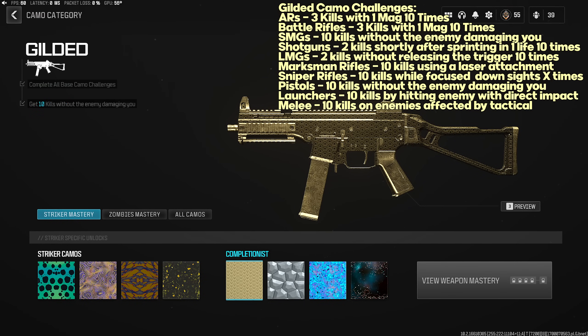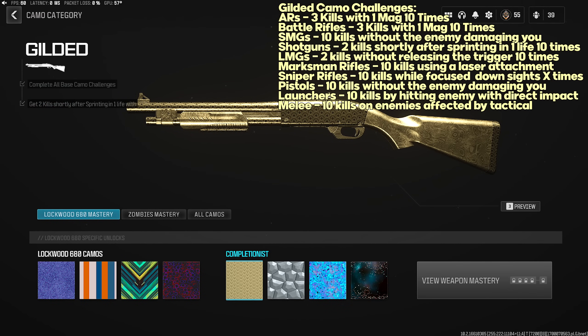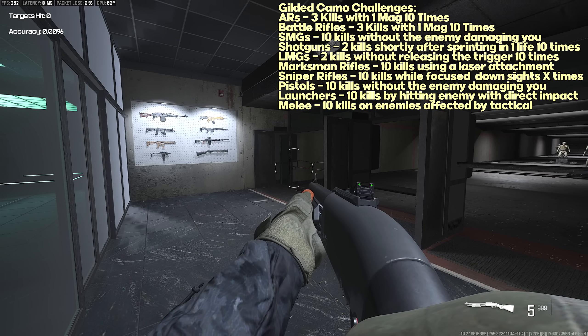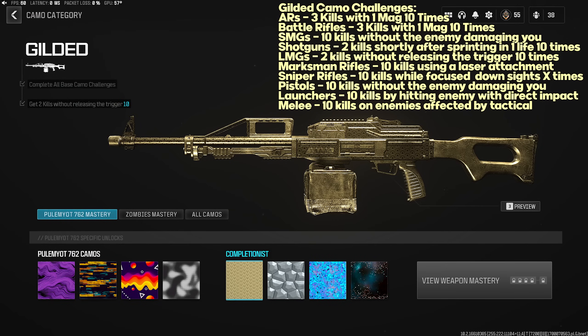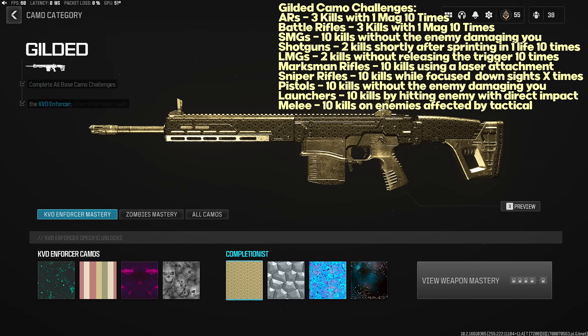SMG Gilded challenge: 10 kills without the enemy damaging you. Hardcore is probably the easiest mode since if you get shot you're likely dead anyway. Shotgun Gilded challenge: two kills shortly after sprinting in one life, 10 times — just run, stop, and kill. LMG Gilded challenge: two kills without releasing the trigger 10 times — use the biggest magazine and just hold the trigger. War Mode is great for this since people spawn constantly.